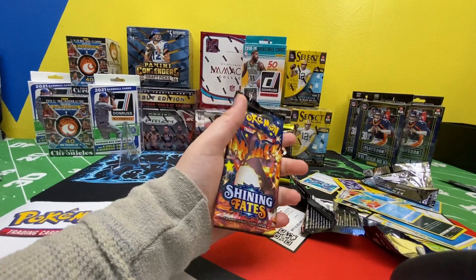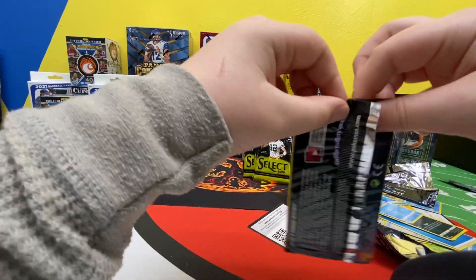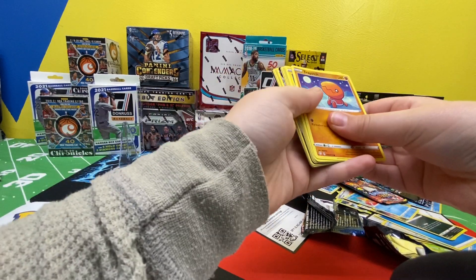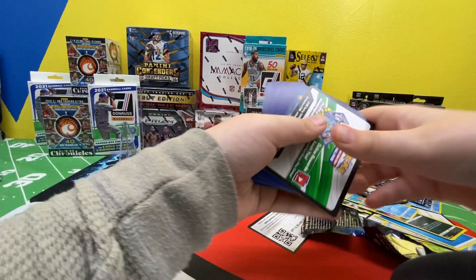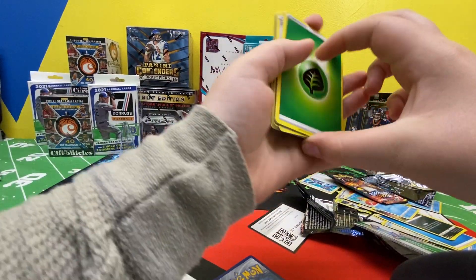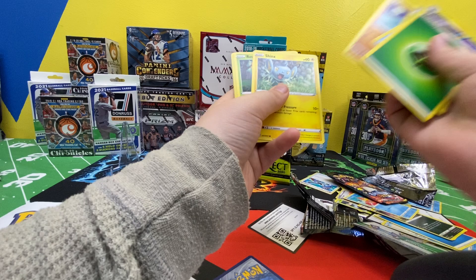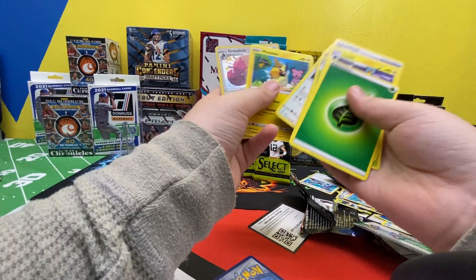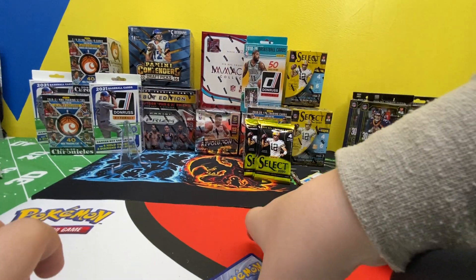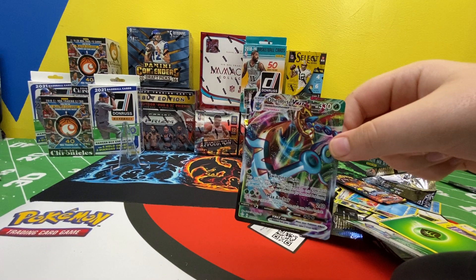We're in the final pack already, guys. It's only been three minutes. Energy, Luxor, Thracchi, Rusted Shield, Trapinch, Stinks, Rattlet, Eevee, Morpec, Coe, Baby Shining, and Delmise VMAX.